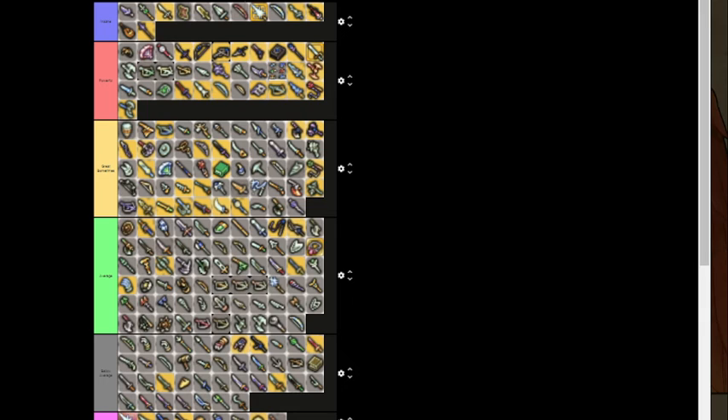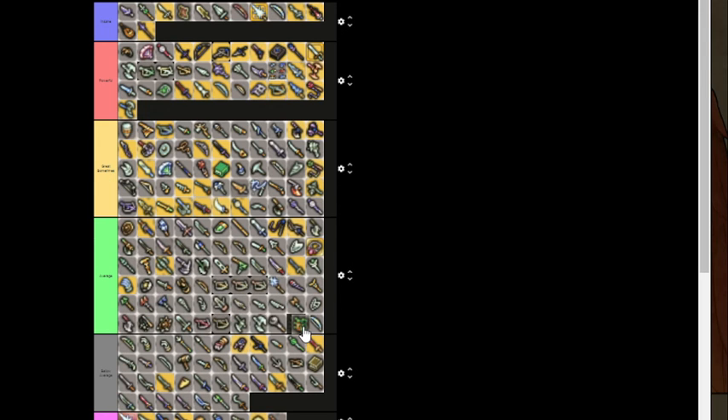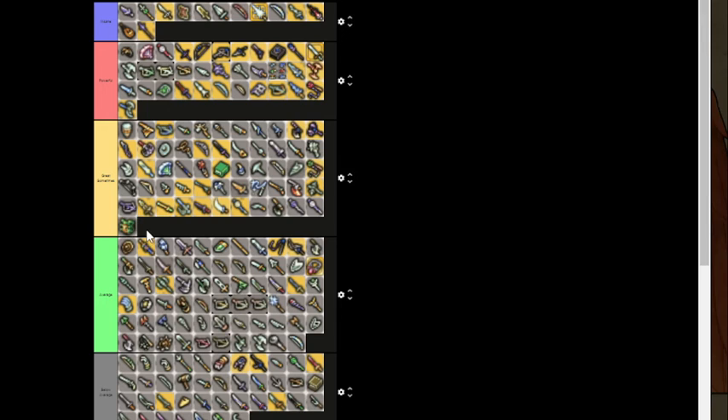Most of the Blowguns — one is Toxic, one is not. Either way, they both go into the Great But Situational pile. Medusa Shield — Great But Situational. That one Petrify might be pretty good and its stats are pretty good, but it's not nearly the insane Ultimate Shield that it was last time.